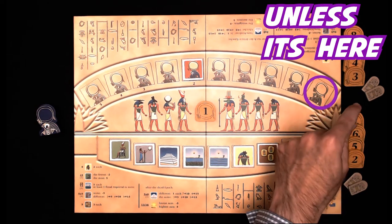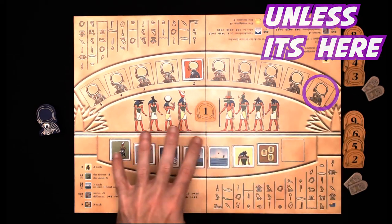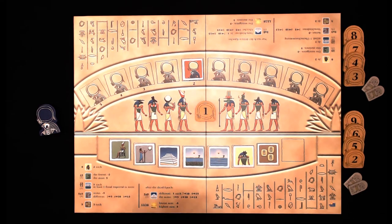All the tiles in the auction space will go to the game box face down. Anytime you draw a Ra tile and it goes to the Ra track, you will start an auction immediately, and players will bid using their suns to get all of the tiles in the auction space — and it's not a pick and choose. There are also disaster tiles.